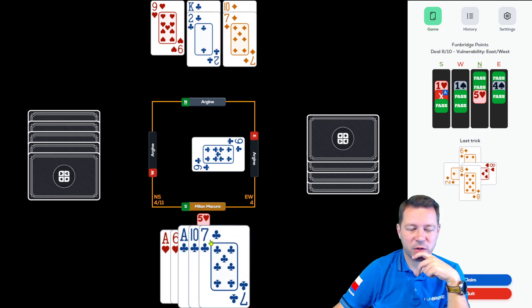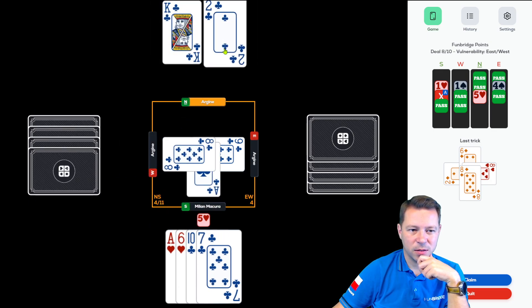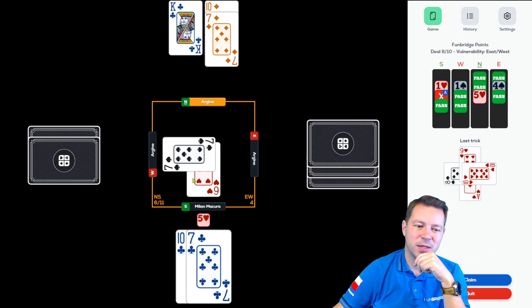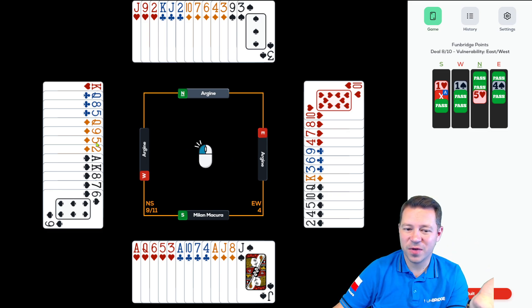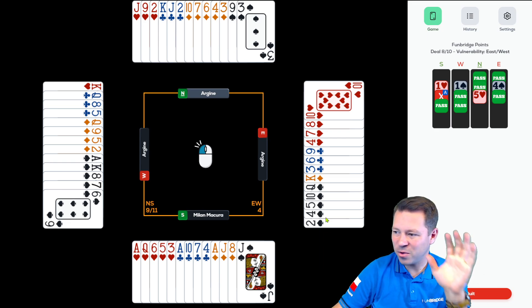Look how simple the defense would be: north leads a heart, I win with the ace, I see the singleton king and three small clubs, so I return a small club — partner wins, two clubs — such an easy defense. See how bad it is to bid four major blindly with a five-card fit. Here I would always double, and I would like partner to be programmed to always pass no matter what. Nine IMPs difference on how many doubled.